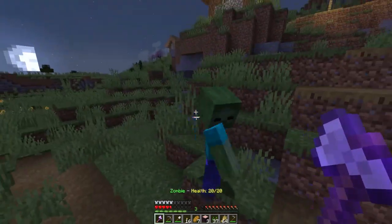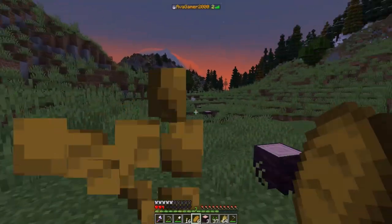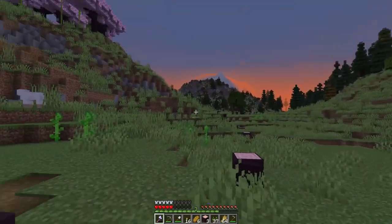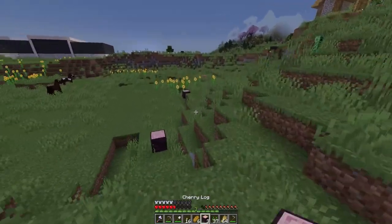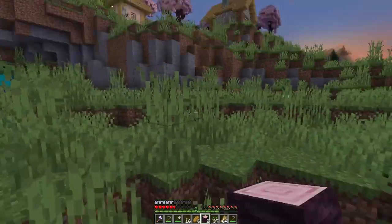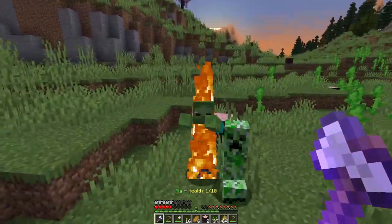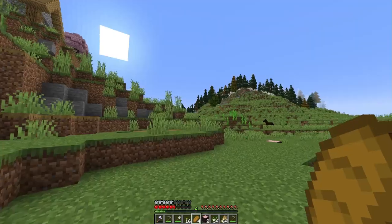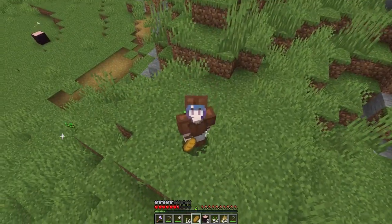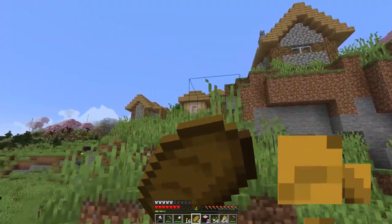I've literally almost died like five times in a matter of an hour to these mobs — I swear it's increased difficulty without us realising. But anyway, we have our little border around the whole hill, it goes all the way around. I'll probably do some more because I was running for my life while placing them. The reason why I am saying that is because Keep Inventory is off. So if I die, I lose all my stuff. So that's fun — not.